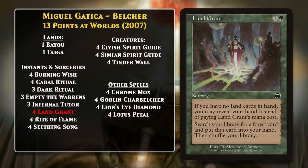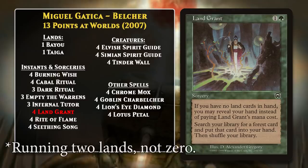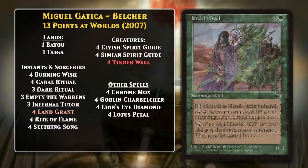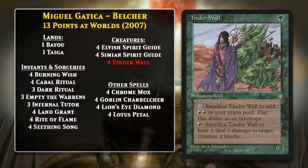Miguel Gattaca's deck has exactly two lands. This means that you no longer need to combine two cards — you really just need to get the Belcher down, and you're probably going to win. One of the biggest reasons this was possible was Land Grant. You can get away with running zero lands if you have four Land Grants in your deck, because if you draw one or have it in your opening hand, you just get to search up a land. This also meant that you were very likely to have at least one green mana early, which was important because you could use it to cast Tinder Wall, which would net you some mana and let you start going off.